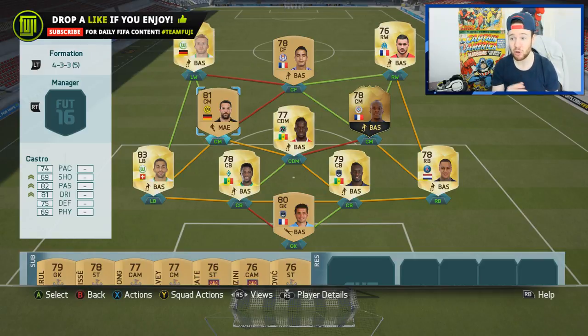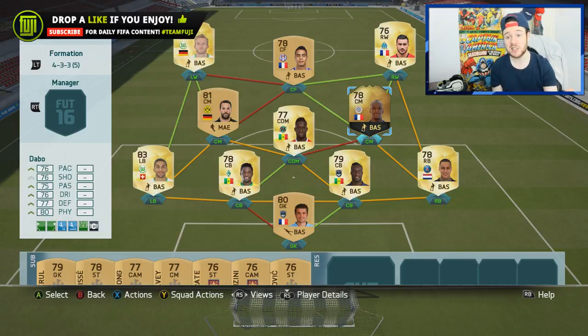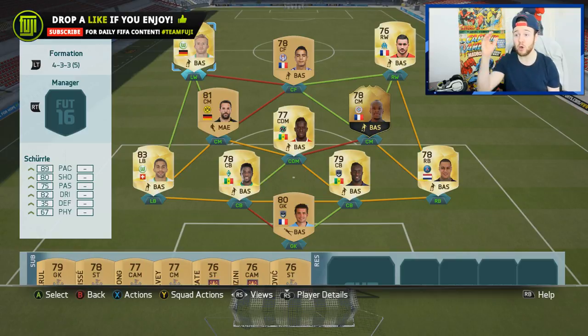Another really good player is Castro — he was the star player in the side, not only picking up goals but tracking back and helping the team. Then we've got that Sané in there. Then there's Dabbo — look at these stats: 76 pace, 76 shooting, 75 passing, 76 dribbling, 77 defending, and 80 physical. Really nice and balanced. Then we have Alessandrini who's just overpowered, Ben Yedda who you know I love, and Shirla who's a tidy player.